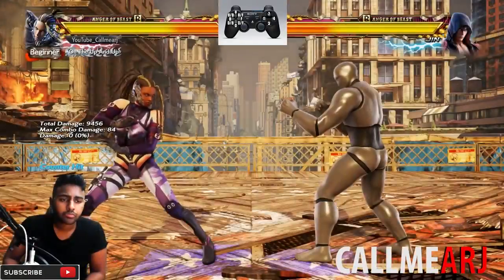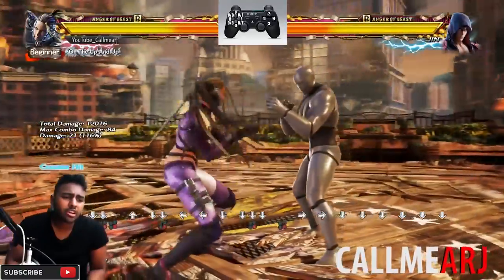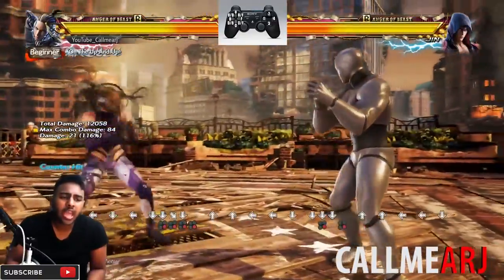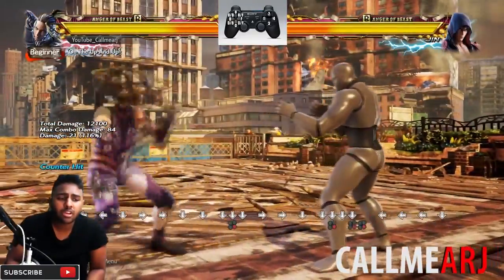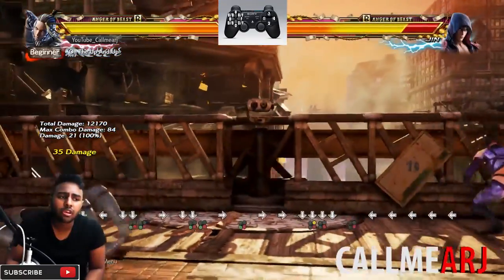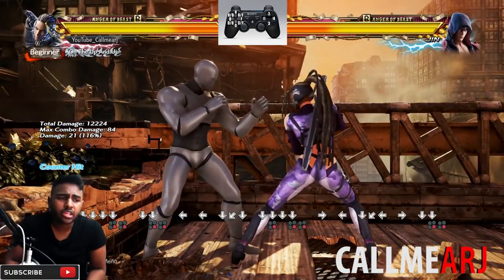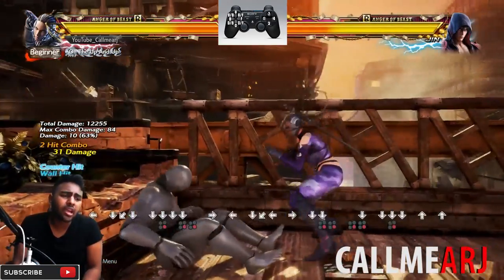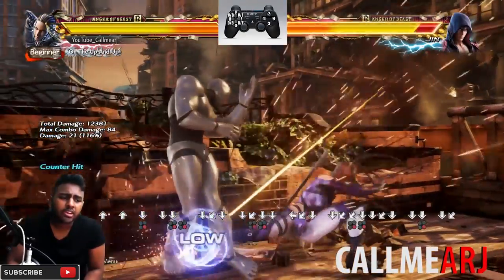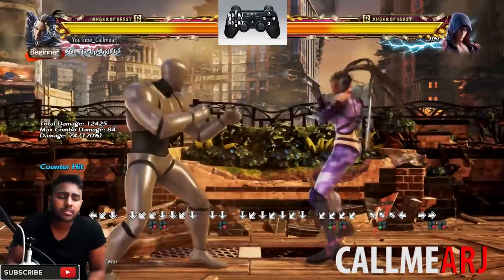Master Raven players are known for going for uf+3 and then suddenly going into db+3, which has a similar animation - unseeable and a good mix-up. Another low to watch out for is d+4 - a really good low because she moves her entire body down and can crush anything, almost as low as the AOP or haze stance. You can crouch dash into the low. It's punishable but the damage is strong and you're likely to land it. Once it hits you're put into full crouch, so you can go for the full crouch mix-up.